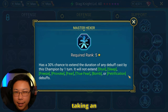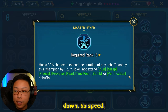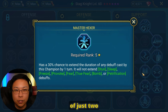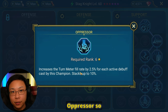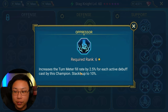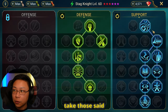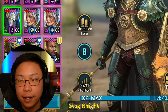Master Hexer gives an extra chance to extend the duration of any debuffs we place down. So Speed, Decrease Defense, Decrease Attack will have a chance to be three turns instead of just two turns. For his T6 Mastery, we're going to be taking Oppressor so that he has a turn meter fill rate of up to 10% for each active debuff. This is going to make sure he's filling his turn meter a lot faster so that he can take those turns.